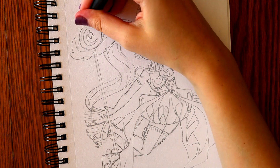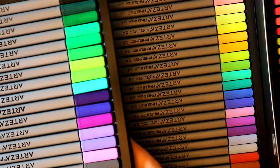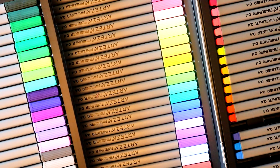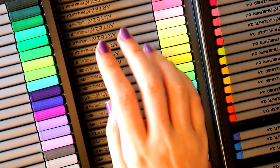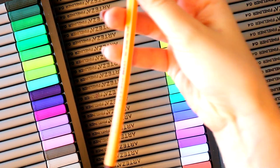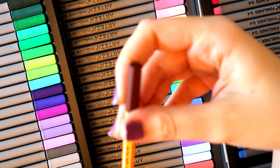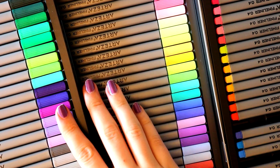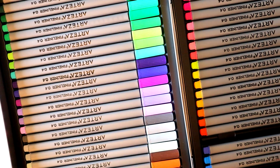Let's move over to choosing some of the colors that we want to use. As you can see here, I've got a ton of different colors to choose from. These happen to be from Arteza. I've also got some from Stabilo. I have 24 of the Stabilo ones, but I have 72 of the Arteza ones, so I think I'm going to go ahead with these. I'm really excited to pick some colors — let's see what we can do.